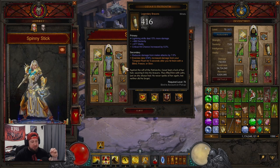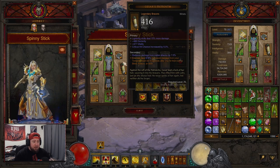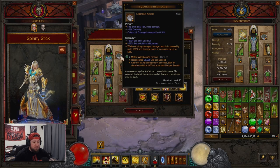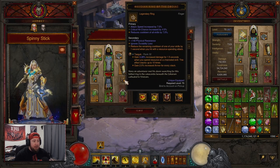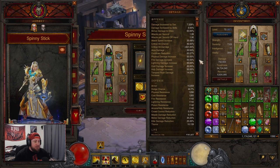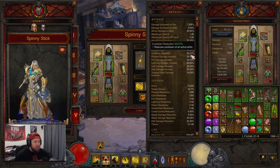Caesar's Memento bracers make enemies take more damage from Tempest Rush for five seconds after you hit them with a blind, freeze, or stun — we'll talk about that in the skills. For our necklace and rings, we're going with Squirt's for double damage, and Obsidian Ring of the Zodiac to help keep our cooldowns up on our abilities, which is very important.